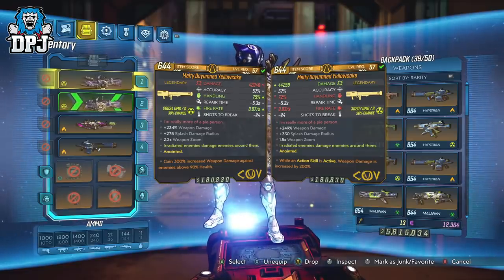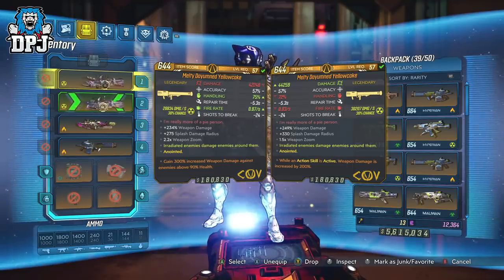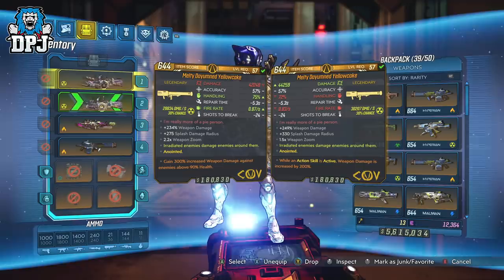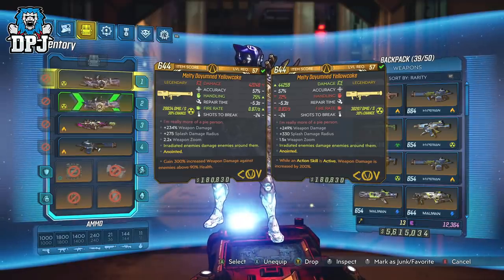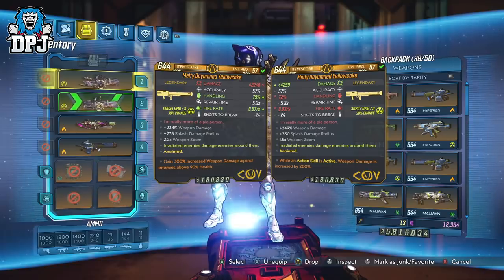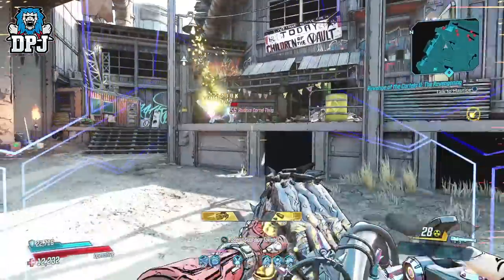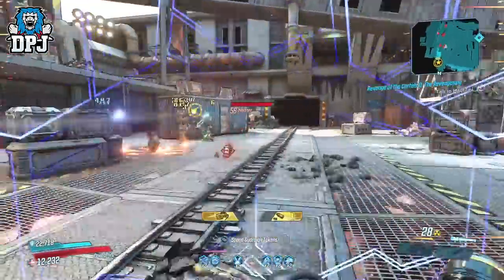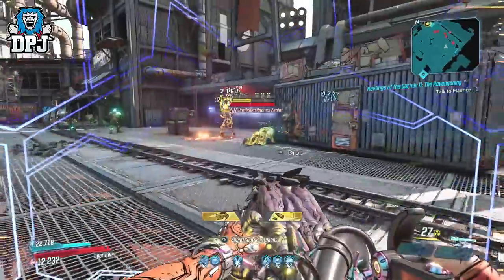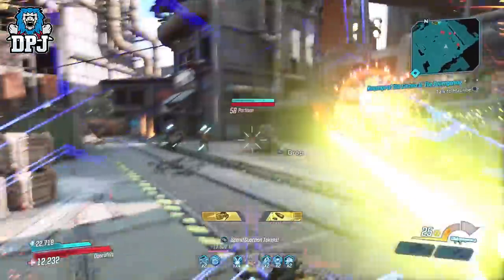The anointment that deals 300% increased damage against enemies above 90% health more or less means it can one-shot, or close to one-shot, many many bosses. If you got both of these, you could use the 300% damage against enemies above 90% health and then quickly switch to the other one — 200% damage while your action skill is active. That's the perfect combo right there. Add an artifact and a class mod that helps heavy splash damage and maybe something tied to COV and you are good to go.